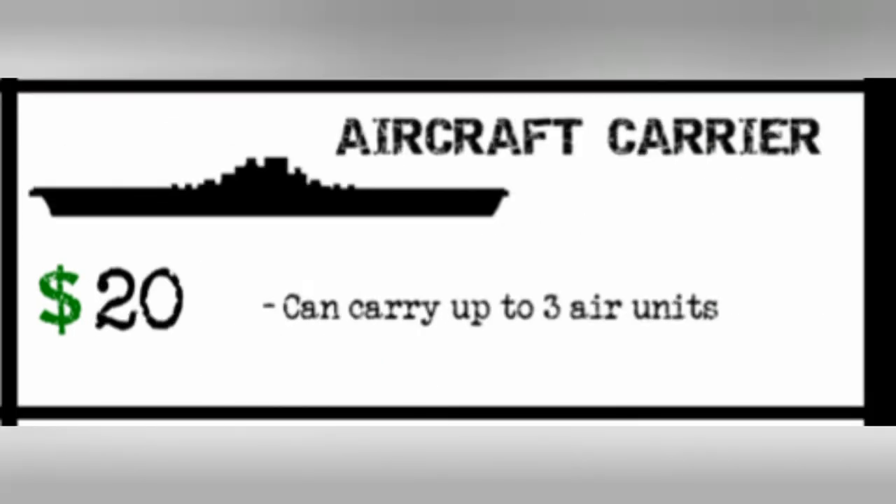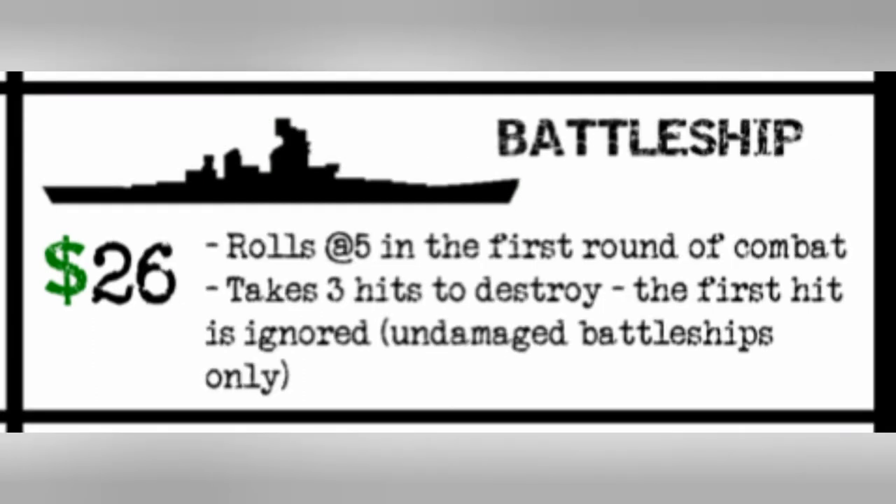The aircraft carrier costs 20 IPCs and can carry up to three air units. The battleship costs 26 IPCs, rolls at five in the first round of combat, and when undamaged, the first hit is completely ignored — the second hit will cause damage and the third hit will sink it. The first hit can only be ignored if the battleship isn't already damaged at the start of the battle; otherwise that ability is negated.